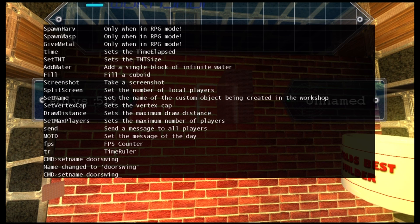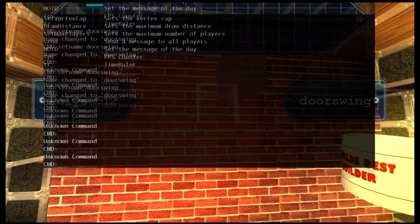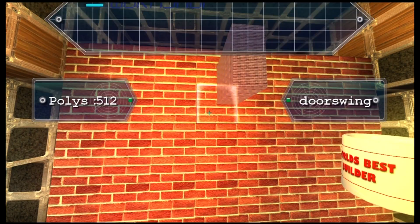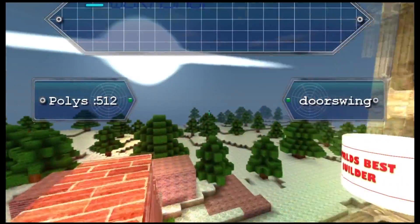Once you've typed it, click Enter. The chatpad never works great, but once the chat window goes away, you're gonna see that the block has changed into double the size — so it's gonna be like two units up instead of one.